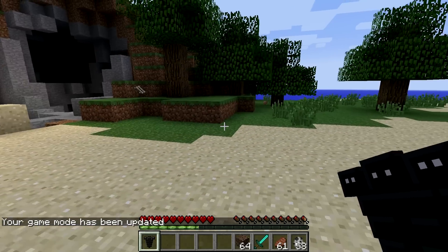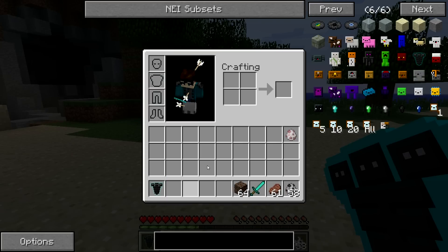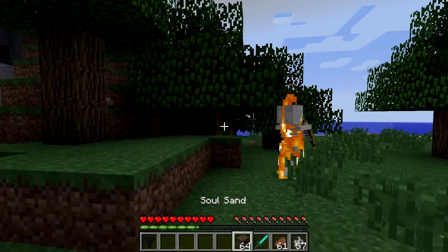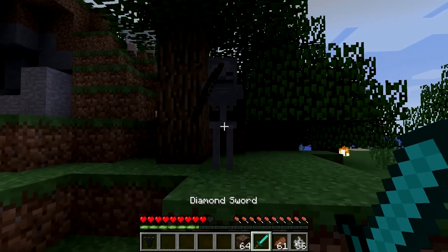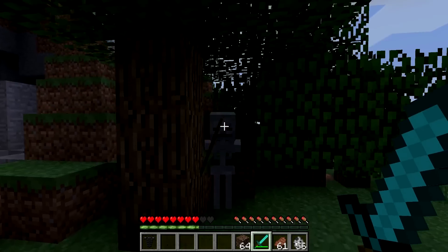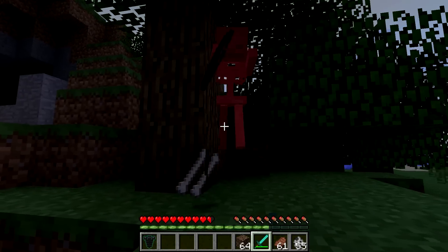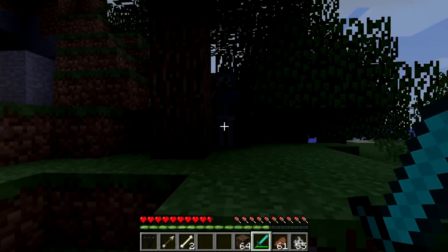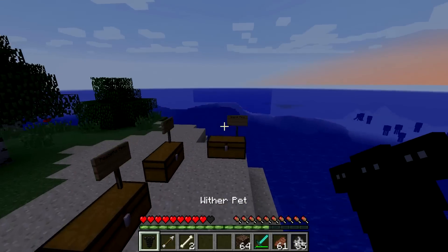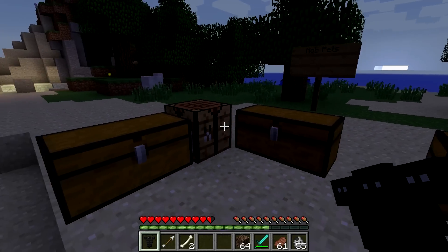Now for our final mob pet, the wither pet, which has lifesteal at 25% and makes you immune to the wither effect. Its favorite food is soulsand. Testing lifesteal with a regular weapon by right clicking - I am lifestealing. You lose a bit of HP in melee and then lifesteal it back. It would appear the wither pet only consumes food when you're actually being immune to the wither effect, making it very helpful in a wither fight.